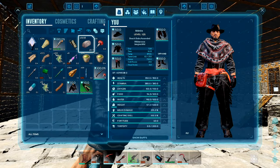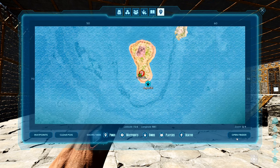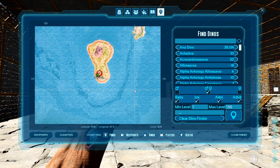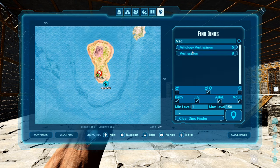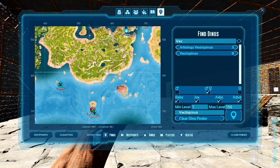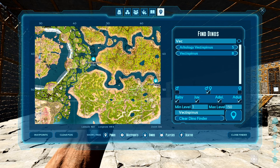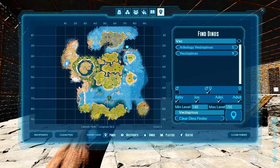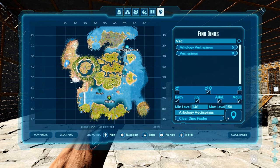Let's make sure all this work we're putting in is worth it. Open the finder — the Vectis. There's only eight on the map at the moment. Find. Actually, no, there's arcology Vectis as well. I've got a 130. Let's do the 140 to 150 range, that's all I want. Show — a 140 female up top.